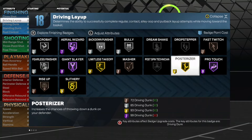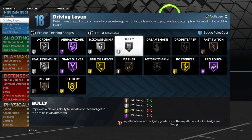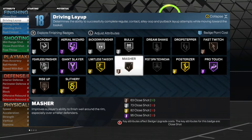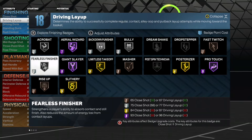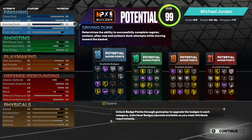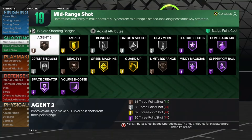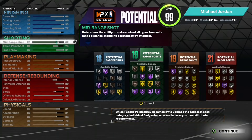You get Limitless Takeoff on Gold, Slithery Finisher on Gold, Post Hop on Gold, with a 93 Driving Dunk. You'll have Fast Twitch on Bronze, Fully on Silver — you're still gonna be strong and can play in the post. The finishing is very well-rounded and overpowered. You get a 72 Standard Dunk, and with 18 finishing badges plus the plus-eight, you could put more on finishing if you want.